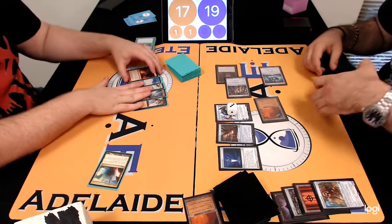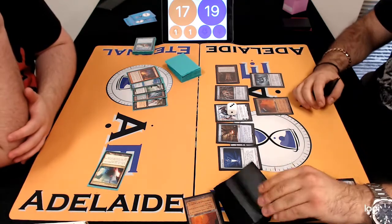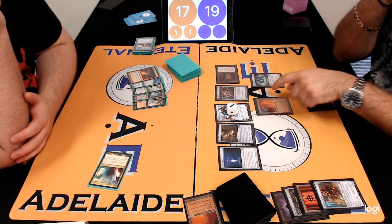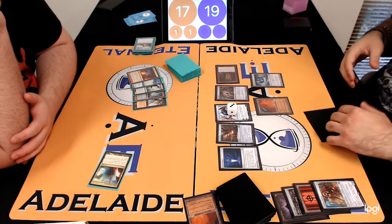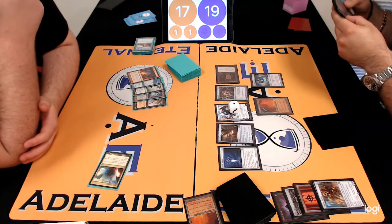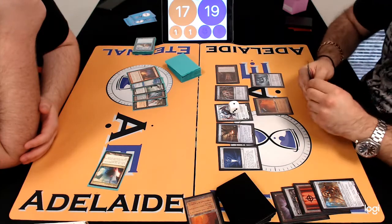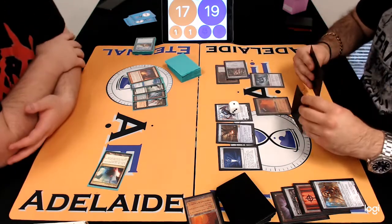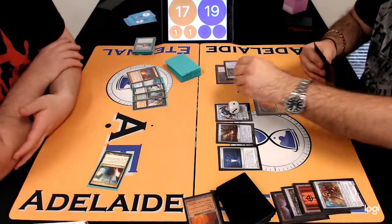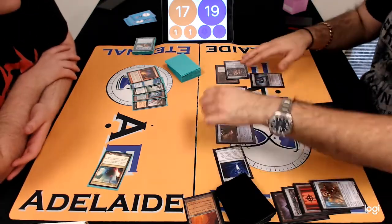Although Dredge can win through a Mycosynth Lattice — you can still do the things. Here was a Faithless Looting off the top of the deck, which was able to be cast with the Mana Confluence. The previous turn, Nick used Liquid Metal Coating to turn the land into an artifact and then kill it because it becomes zero-zero with Karn the Great Creator, systematically destroying those lands. The card drawn was a red card which could be played off Mana Confluence — sometimes these things just bite you. So now there is a Dredger in the graveyard ready to go for next turn.